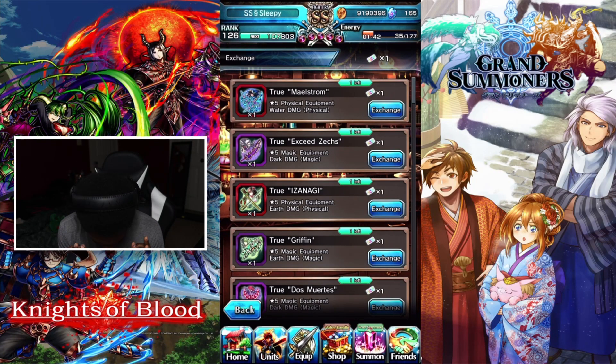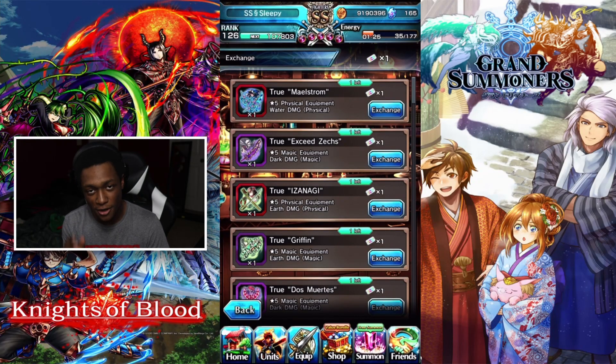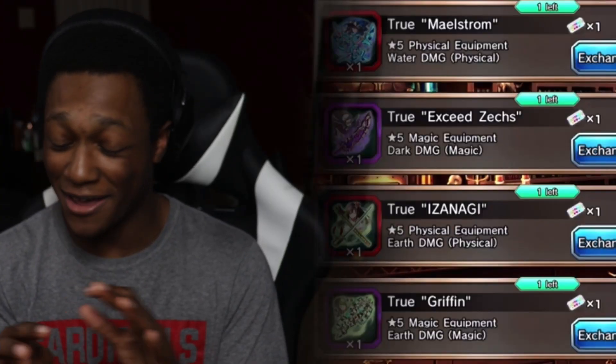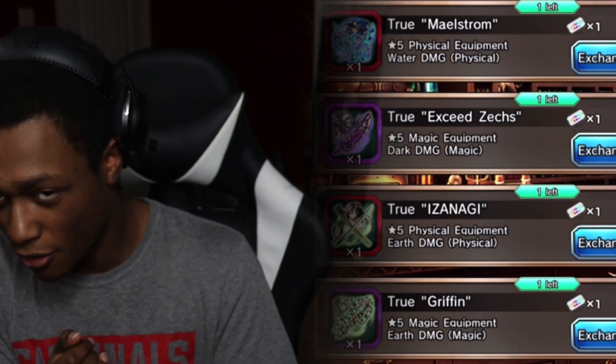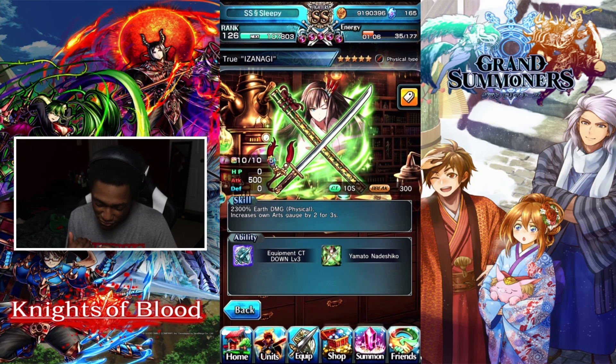I'm going to name off some of the equipment I think are really helpful — some that go well with their unit's true equip, and some that work on other units too. The first and safest options are True XC Zex and True Izanagi Earth Mirror, and Dark Zor's true equip. These are two of the best weapons in the game and can be used on multiple units if they have the slot. Izanagi gives Art Gauge up by two for three seconds, and you get equipment CT down by level three — that's 15% down. Great equip.